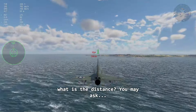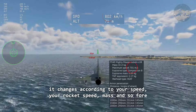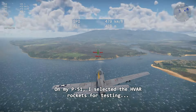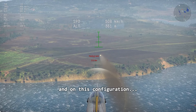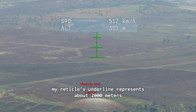What is the distance, you may ask? Well, it depends — it changes according to your speed, your rocket speed, mass, and so forth. On my P-51, I selected the HVAR rockets for testing. Flying at about 500 kph and 400 meters of altitude, on this configuration my reticle underline represents about 2,000 meters.